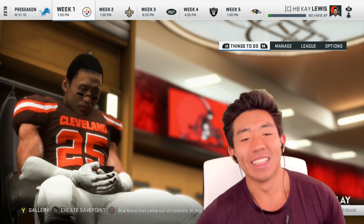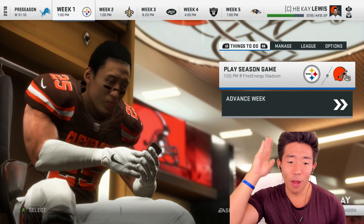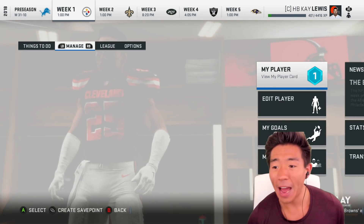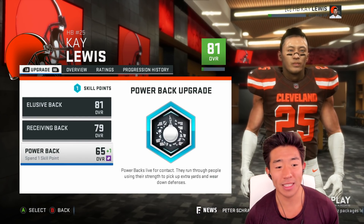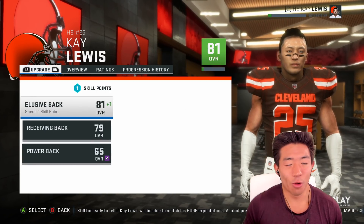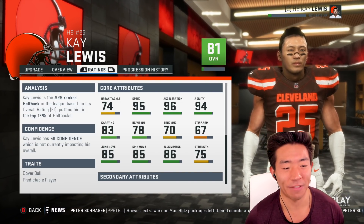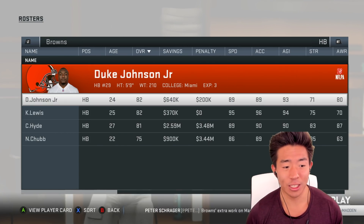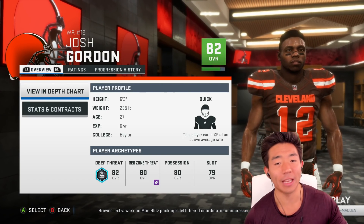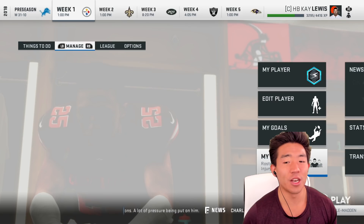There's our guys stretching in the locker room. The hairline's a little messy - texting away, I don't know what girl you're texting with that haircut. Anyways, in the first game we're going to be taking on the division rivals, the Pittsburgh Steelers - a very freaking good team. For the upgrades, they did it different this year - instead of experience, they do it through a skill point. We might as well make ourselves more elusive and choose the elusive back upgrade. 29th ranked halfback in the league based on overall rating, putting him in the top 30% of halfbacks. We've got a squad including Josh Gordon looking to bounce back, and of course Miles Garrett, the number one overall draft pick.